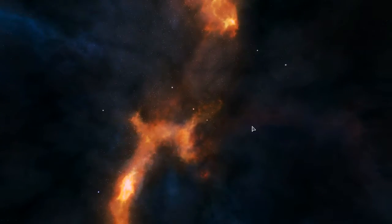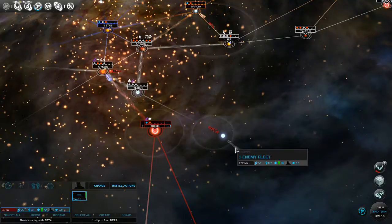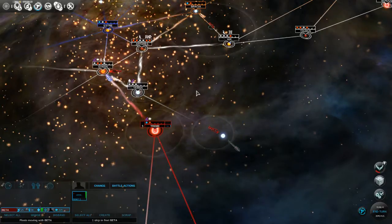That pirate is probably going to take out the other one. Another pirate - we've got to stay the hell out of here. I'm wondering if pirates can go through warp gates - I wonder if they're factions but just kind of unofficial, and if they have to go through a tech tree and all that.